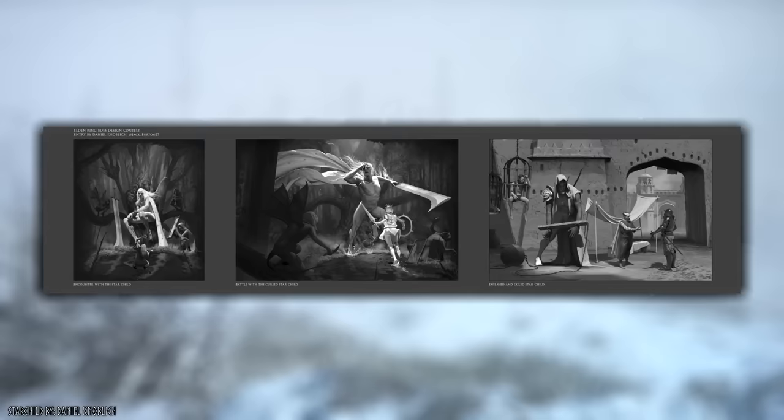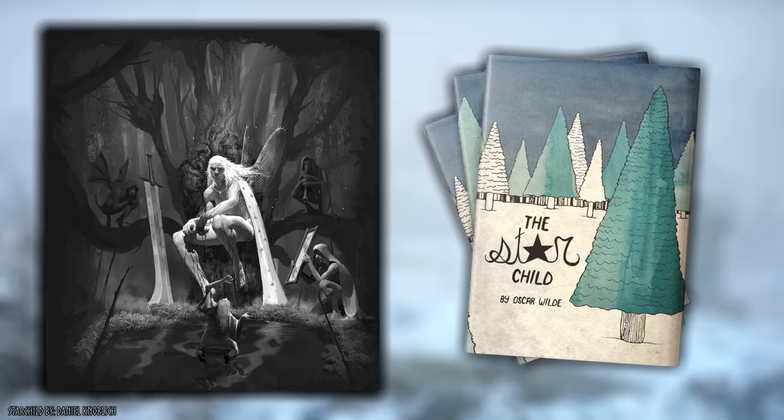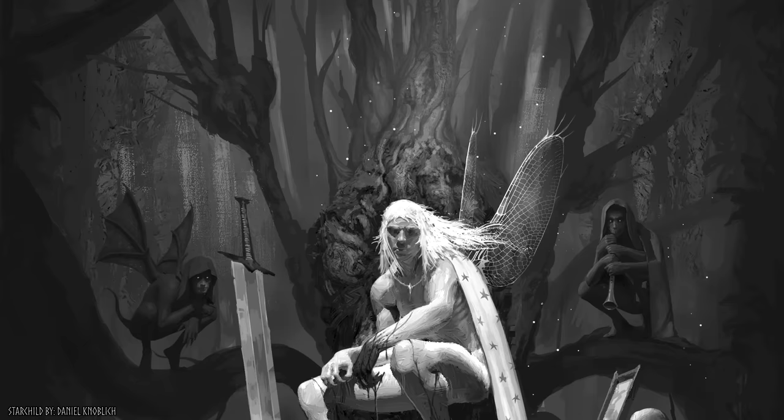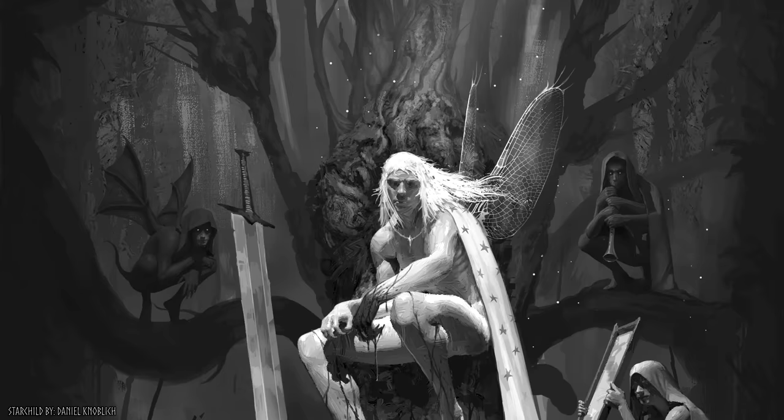Of all the entries, this was the only frontrunner inspired by Fairykind, folklore that spread throughout early Europe. Specifically, it was inspired by The Star Child by Oscar Wilde — a story of a handsome boy who, for the first 10 years of his life, believes he is truly the son of a star, found deep in the woods as a baby wearing a star amulet and cloak. In these images, he's been taken in by the Fae, small creatures that worship him for his beauty. However, he becomes cruel and vain, going so far as to rip the wings off other small creatures to wear them for his own.